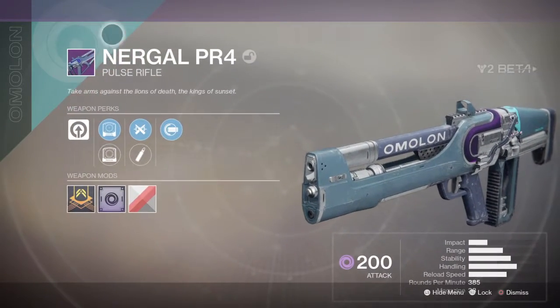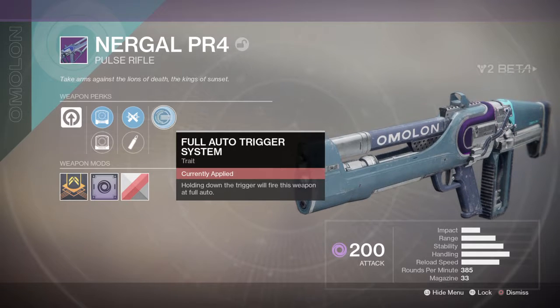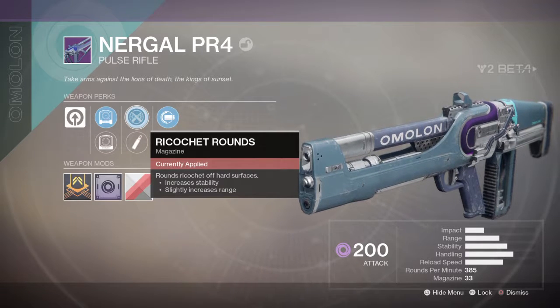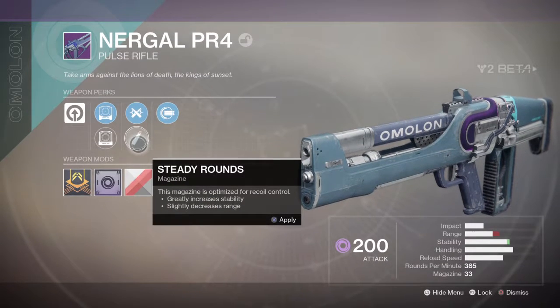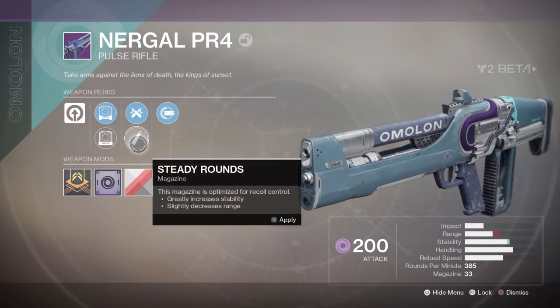Then the Nergol — whatever it's called. Alright, so this is a pulse rifle. Full auto trigger system — holding the trigger will fire full auto. Ricochet rounds — rounds ricochet off hard surfaces. Nice, we know what that does. This magazine is optimized for recoil control.